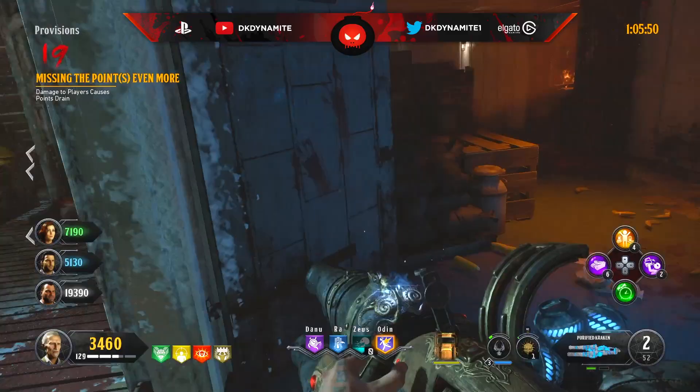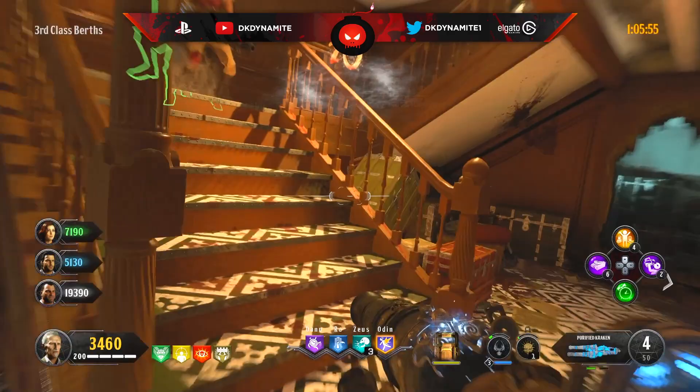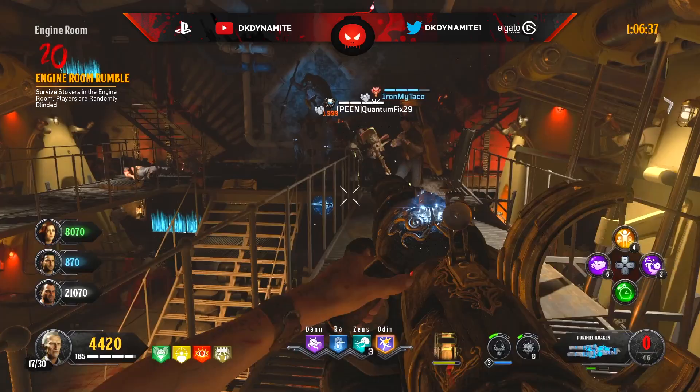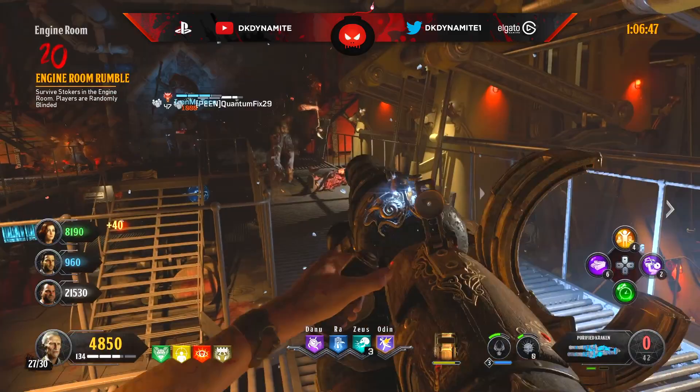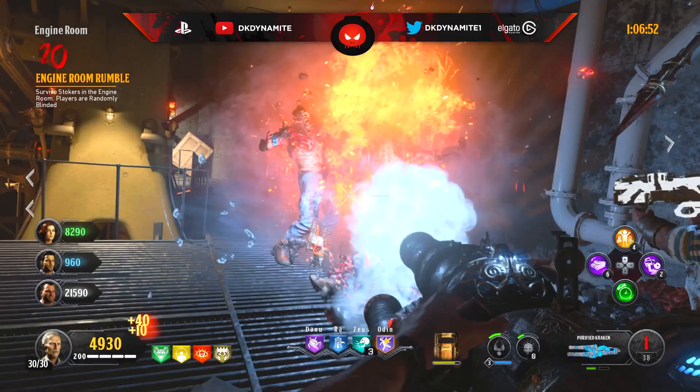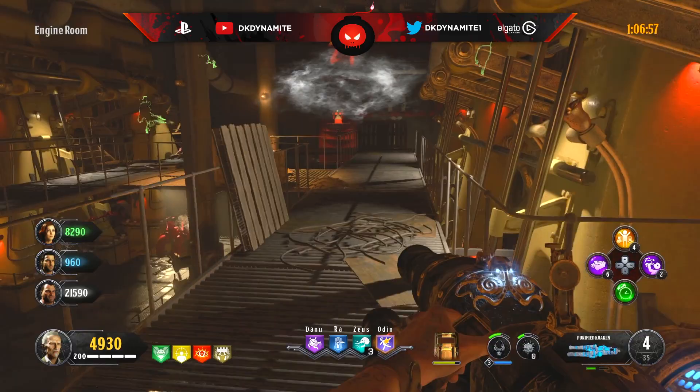For round number 20, survive Stokers in the engine room while players are randomly blinded. Instead of about 10 Stokers like in the regular gauntlet, you'll face 30. Use your Krakens and specialist weapons immediately, don't take chances with other weapons, and pop Insta-Kills and other elixirs freely. Don't let them pile up, don't get cornered, and use everything at your advantage.